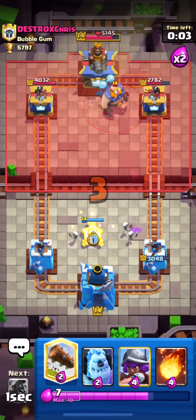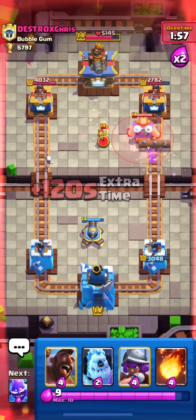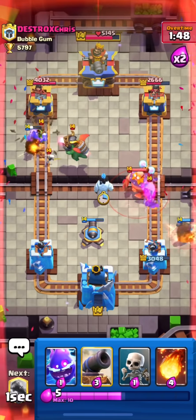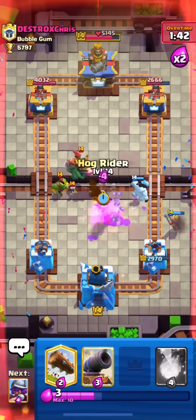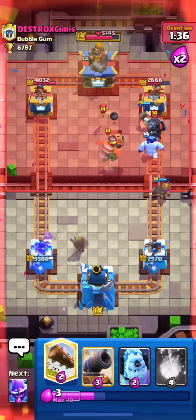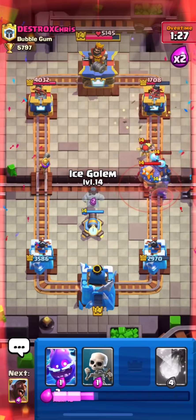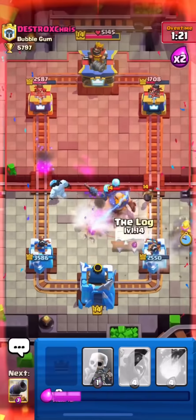Let me know if you're struggling against electro giant deck, as it can be annoying at top ladder where players are quite good with it. He just missed his lightning on top of my musketeer. I'll kite his brawler and inferno dragon so it can't get any hits — but the brawler gets one shot on our tower. I'll use my cannon. He's coming up with his dark prince push, and it's barely alive.